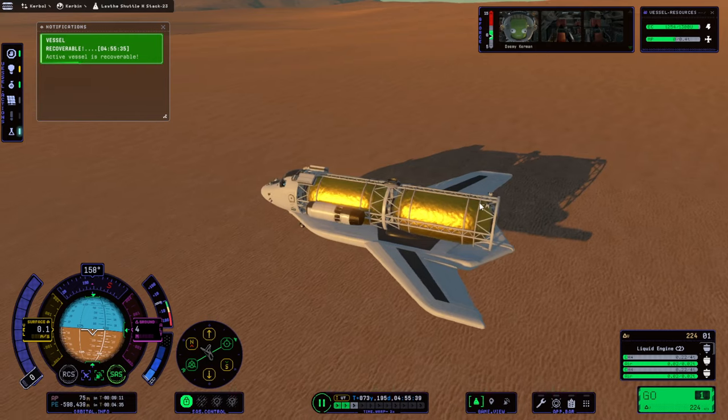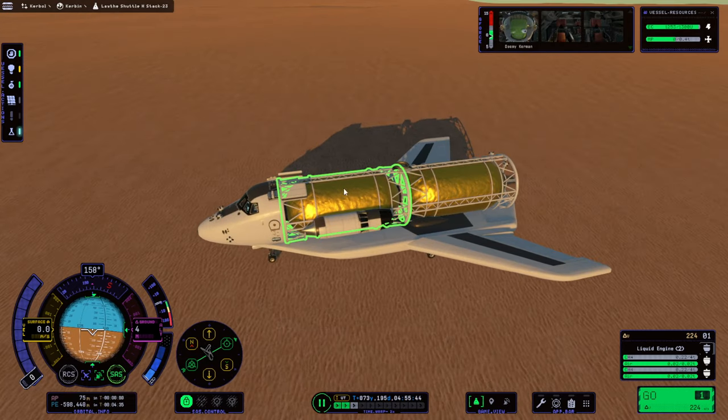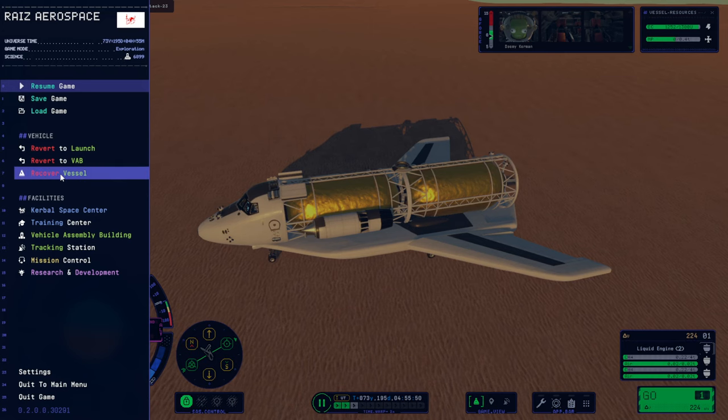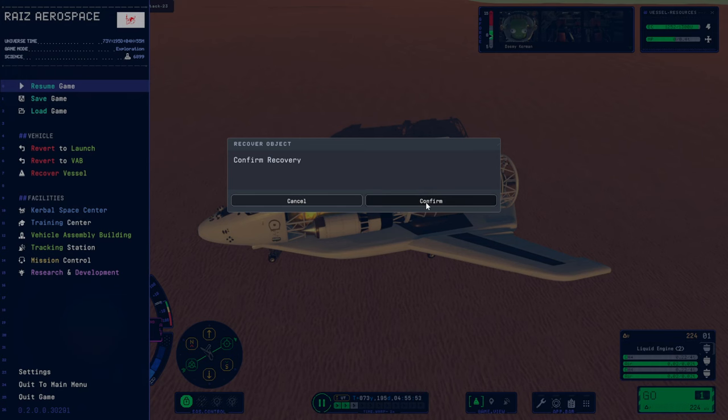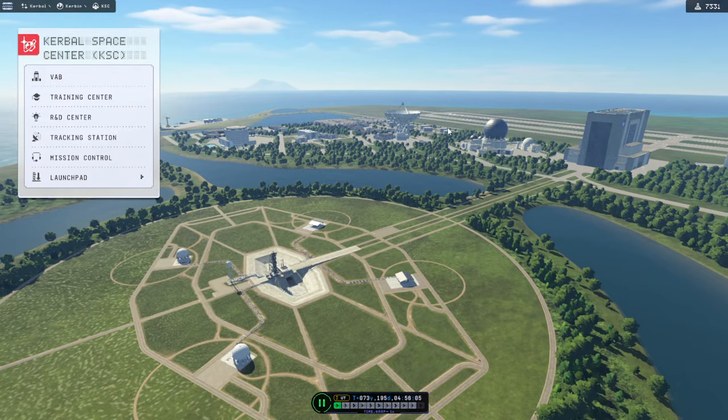Almost got it back intact. Oh well, but anyway, the Kerbal survived. Let's recover vessel. Desmi came home with most of the plane. Alright, so we've got more science.